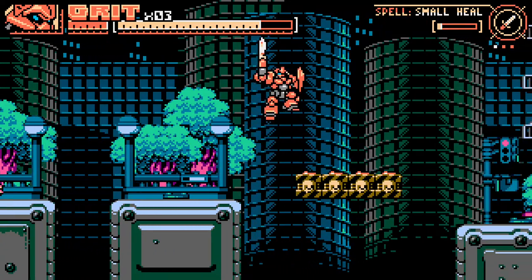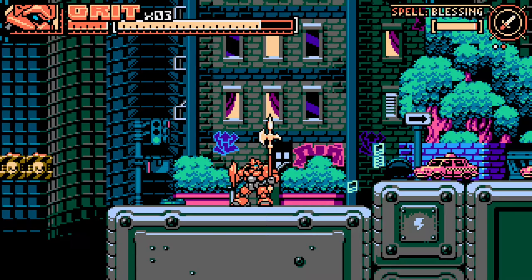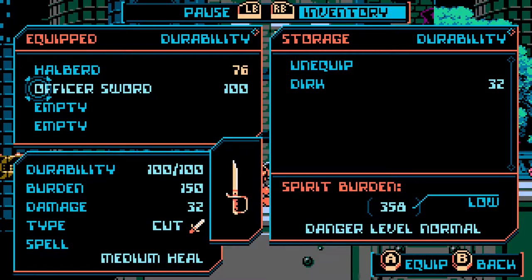As you can see, I do make a lot of mistakes, but I will survive. Now I have the halberd — it has durability. Each weapon has a durability to it, we're already at 76 from 100. It has a burden of 126, and another has a burden of 150, which reflects its sharpness. It has a type — cut — with damage 32. The officer sword offers a heal, whereas this one offers a blessing, which I'm not sure what that does yet. But it is a unique gimmick to the game and I'm a fan of it.